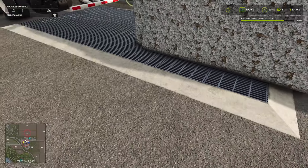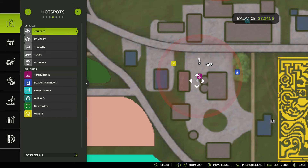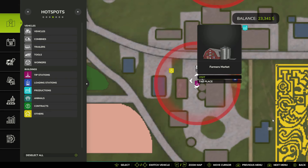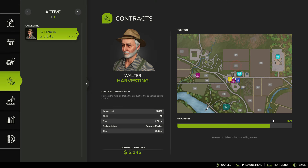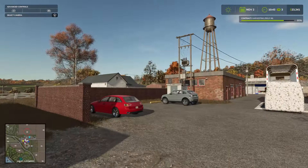It won't complete. I can only assume that this is the place we deliver it to because it says Farmer's Market, and when I come here it also says Farmer's Market. But this grate in the ground doesn't look like a place that would take a bale, so I'm looking for another place.